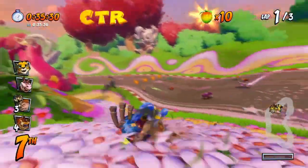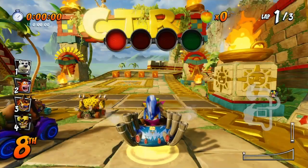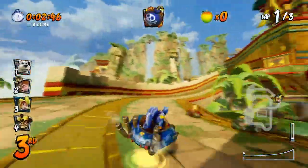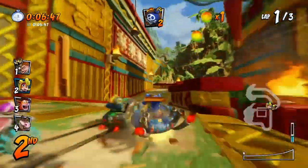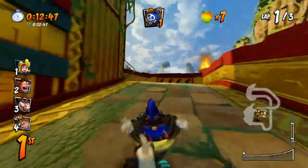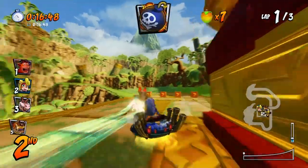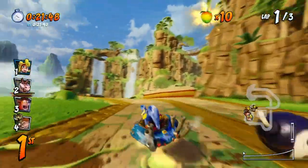Now we're going to do Papu's Pyramid. This one's a little bit harder but I'll show you. There's a spinning T up here but we can't get it yet — we have to go further down the track and do a special jump. In the meantime, just go around all these jumps and try to get as high as you can. Bypass all these flowers and pass the second one.